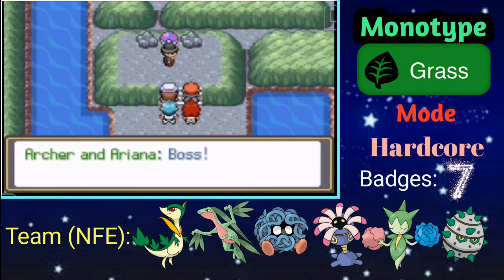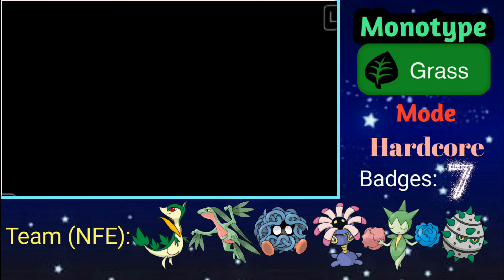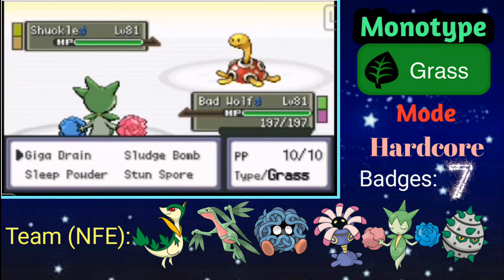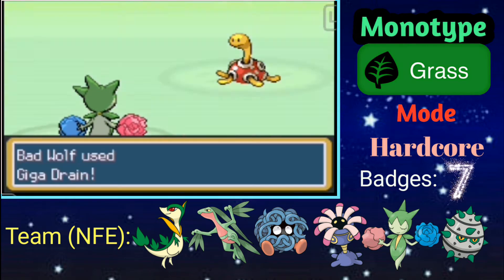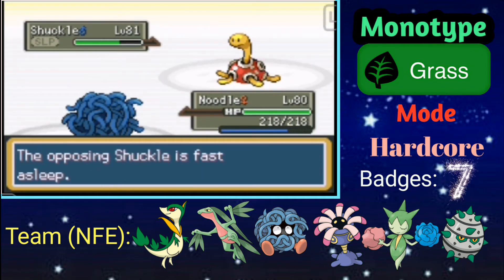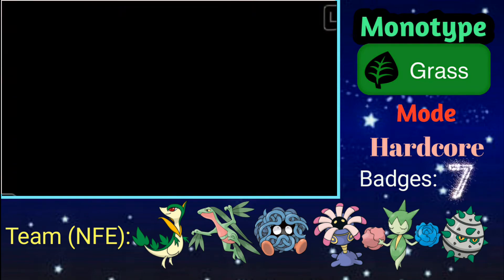With that out of the way, now we're gonna step in and do the last gym — before the big final episode. So Claire here — she's gonna lead with Shuckle. I figured there's no way I could prevent both hazards with Stealth Rock and Sticky Web, because Rapid Spin doesn't work here since there's a field effect that prevents you from removing hazards. Claire is tricky.